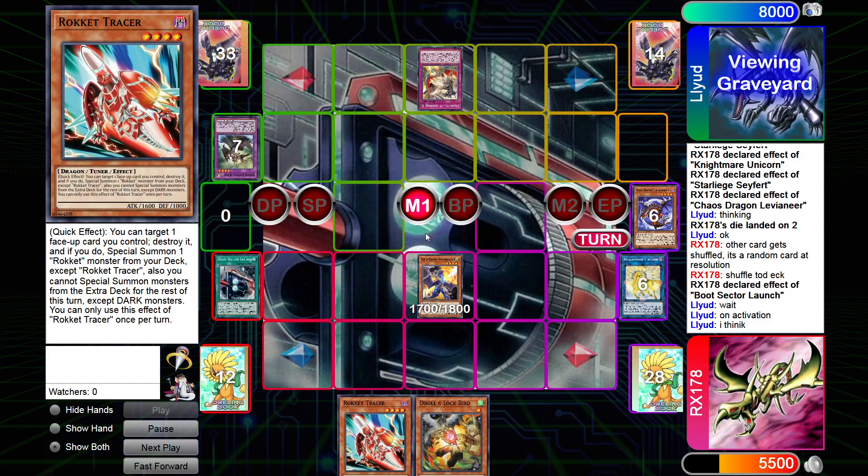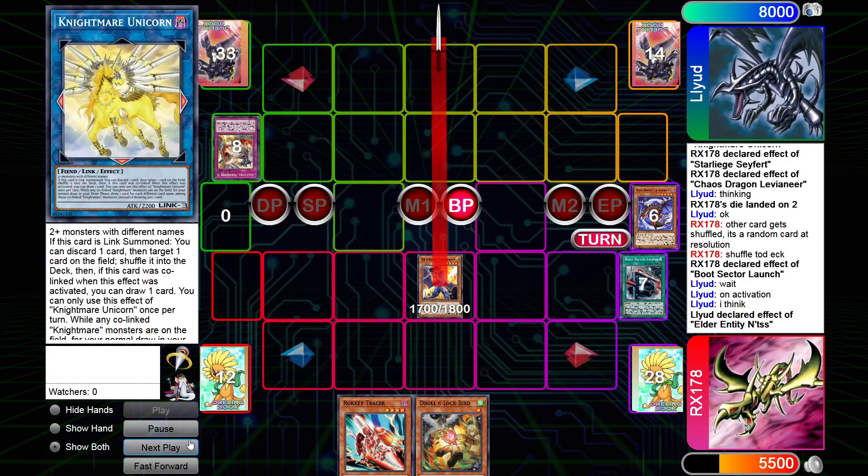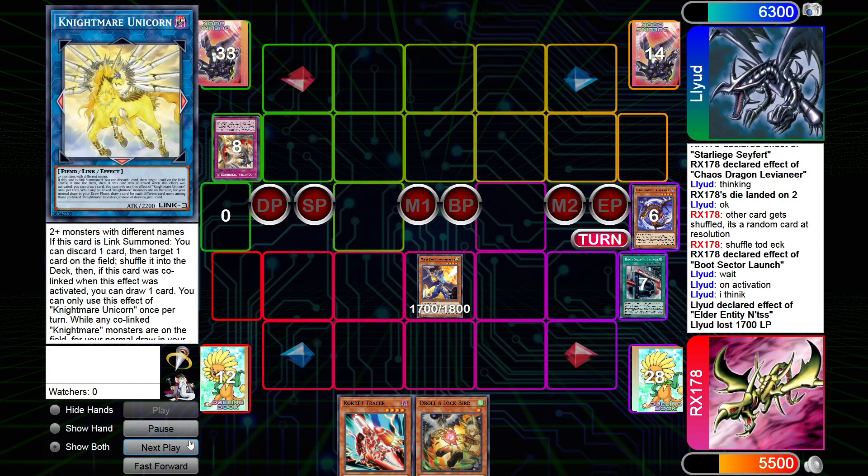He chains Punishment, sending the Tiss. So the Tiss takes the Unicorn away, and then Punishment the Boot Sector. It's like, okay — he's top decking. Put some damage on board. Draw Schism — actually a pretty decent draw for him.